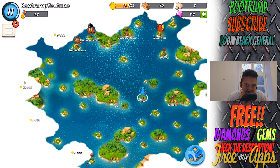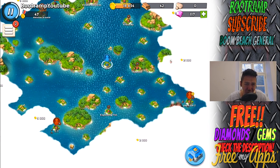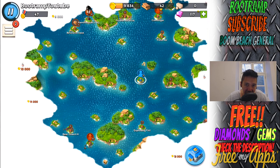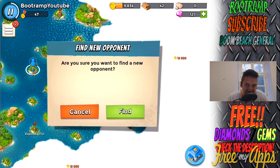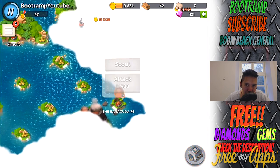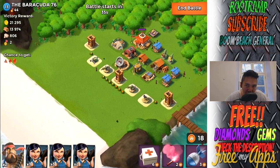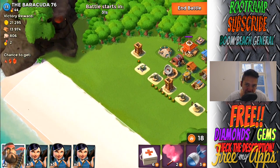It's time to attack something, or probably open some clouds on the archipelago. Opening the cloud and I'm going to be looting the chest — the chest is three diamonds. I'm going to be changing the opponent and we got Barracuda 76, level 13, with 44 victory points. From what I see here, it's going to be an easy win for me.